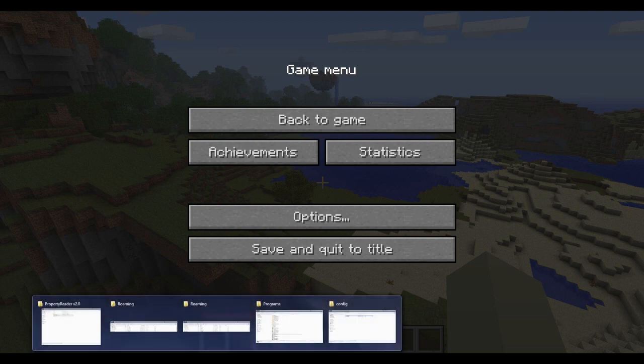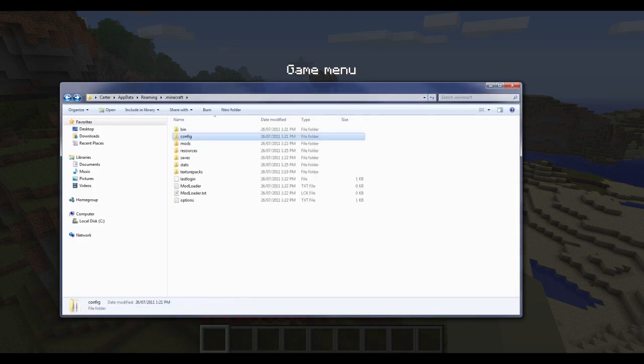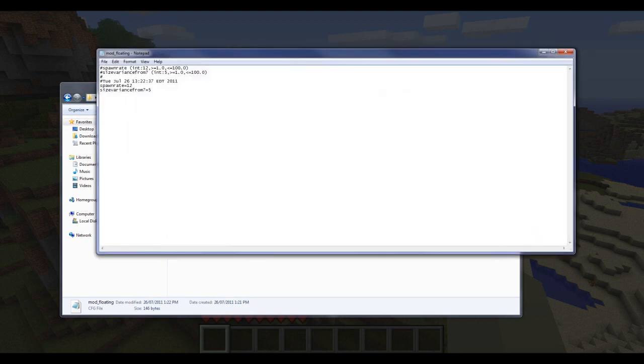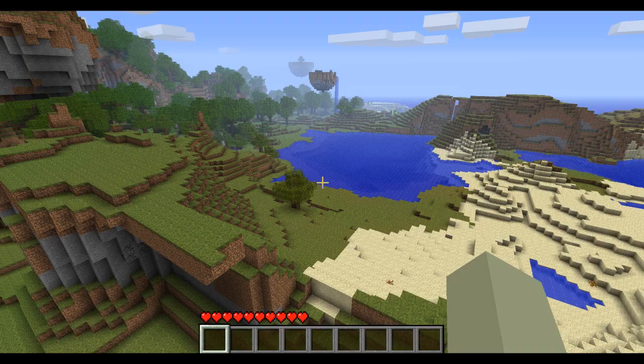If you go into your Minecraft folder and into the config section once you've installed it, you can see 'mod floating'. You can open it up and see the spawn rate — this is per chunk, I believe. You can change it higher, and you can change the size even bigger to get bigger floating islands. I just have it at the default settings for the video, so I'll be showing you exactly what it does.